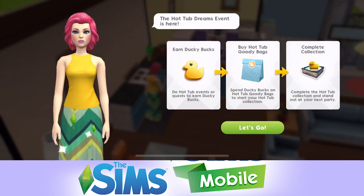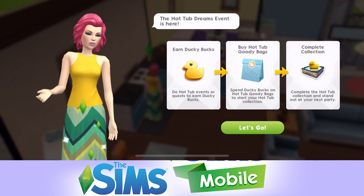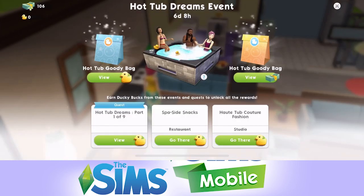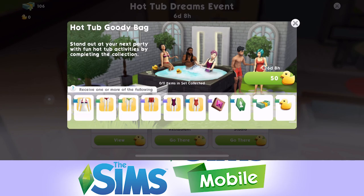Within the Hot Tub Dreams event there are different elements to it. There is a 9-part quest and there are also 2 themed workplace events. You take part in these to earn ducks, which are a kind of new currency for this event. Once you earn the ducks you can use them to buy various different items like hot tubs, outdoor furniture, swimsuits, fashion gems, and sim cash.